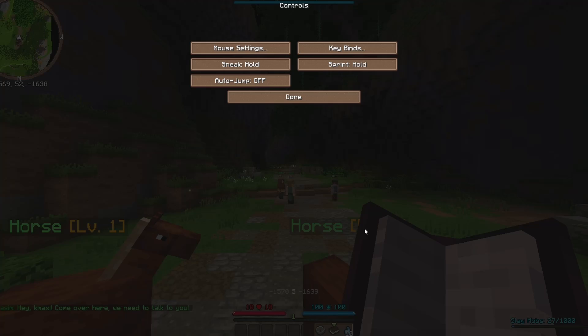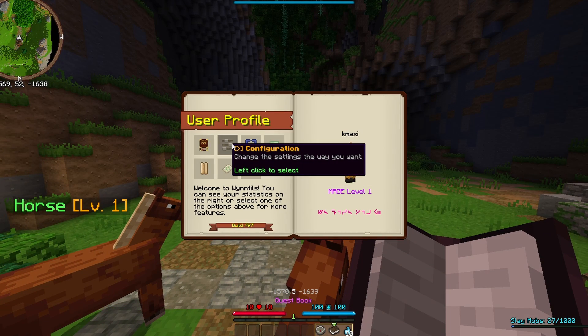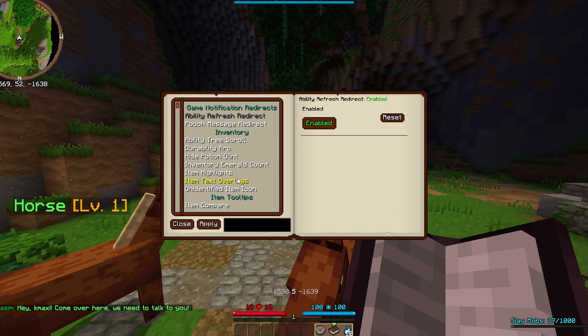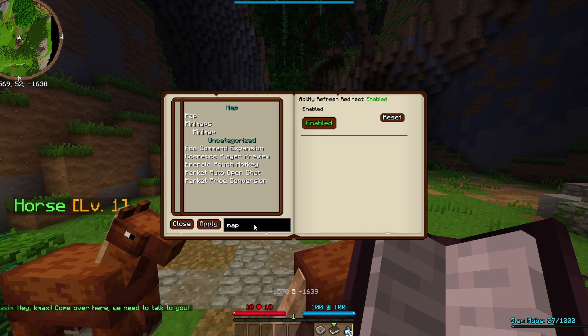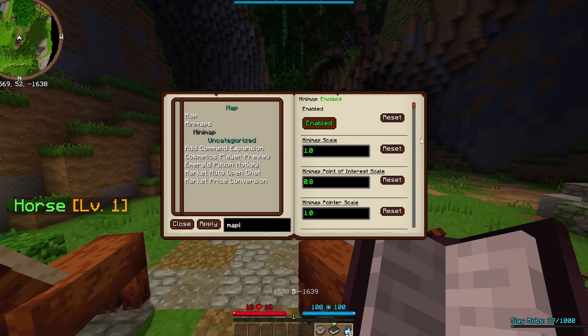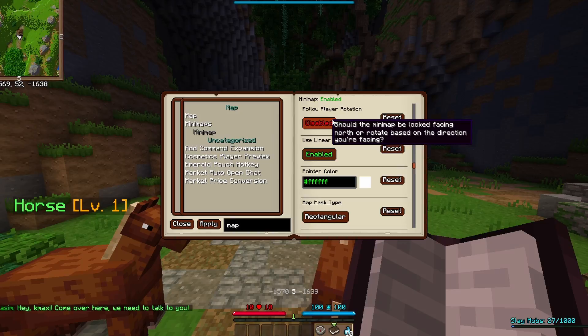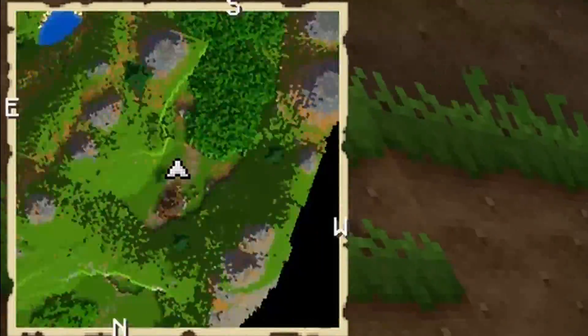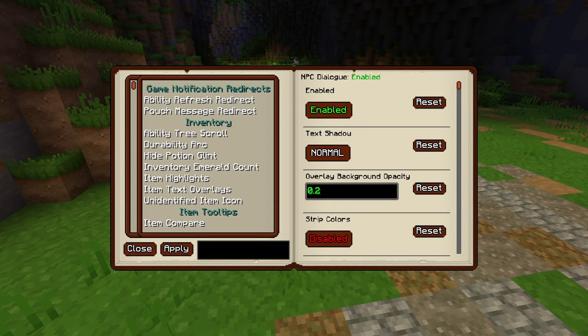Once you are satisfied with your controls, we can change some other settings by opening the quest book and clicking on configuration. Here you can change a lot of things. I personally don't like the way the minimap looks by default, so I will just search for map and go to the minimap settings. Here I will change my map type to rectangular as well as disabling player rotation, so that the map doesn't fly around in circles if you move around.